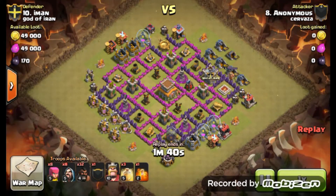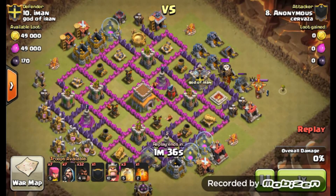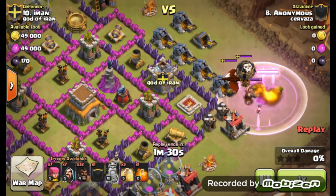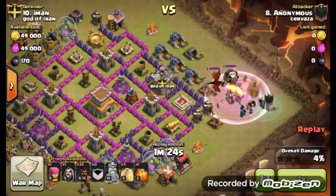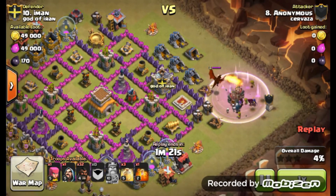The first one we're going to check out is a Hog Attack by Anonymous. First thing he does is pull that clan castle, which is well within reach, and there's a drag and a loon in there. He's going to take that out with his wizards and archers that he has in place.